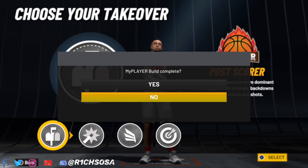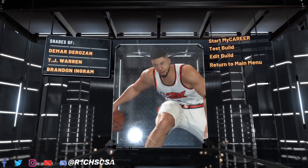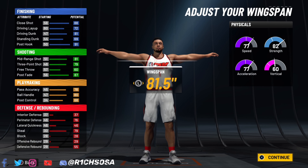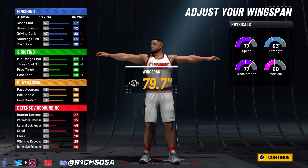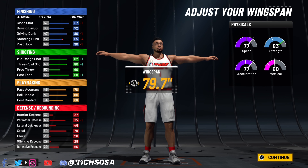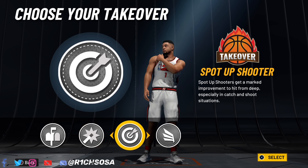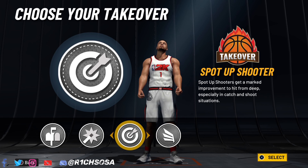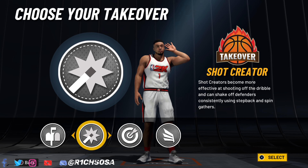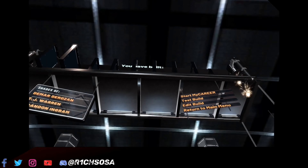The build name comes out to Pass First Wing. I'll change the wingspan just to show you your options — it really comes down to your preference. Out of the takeovers, I'd highly consider either Sharp Shooting or Shot Creating. Even Post Scoring looks very toxic. Just be sure you're maintaining the pro dribble moves as well as the contact dunks no matter what wingspan you go with — that's what makes this build special. You can change anything about this build to fit your play style. Shot Creating takeover is very overpowered — you'll still get the shooting boost and be able to break ankles at ease.